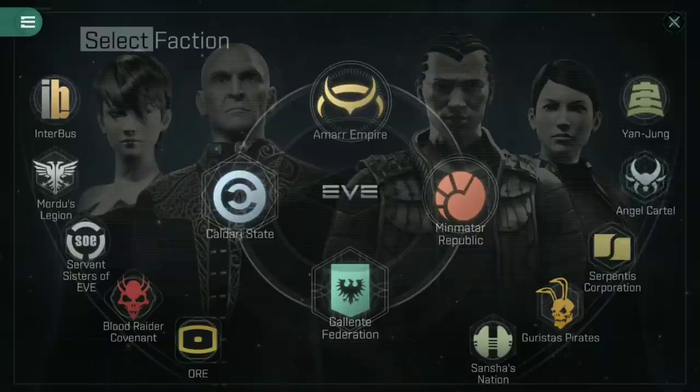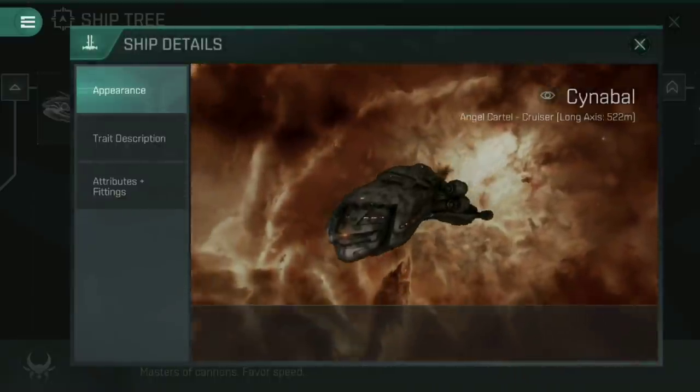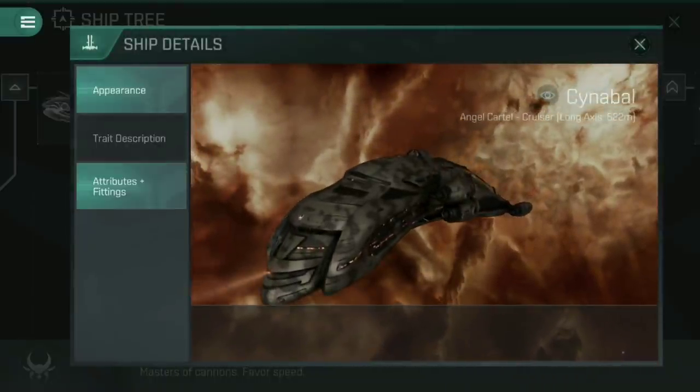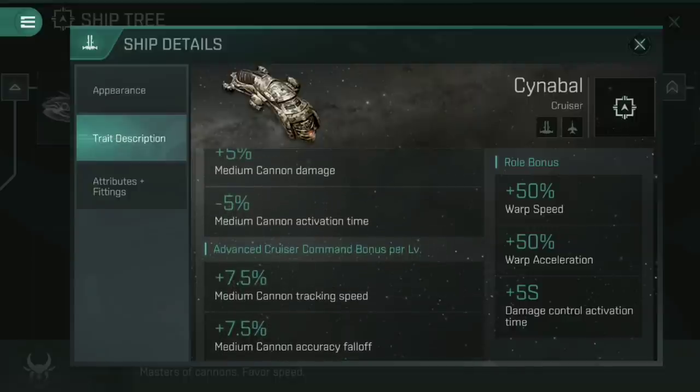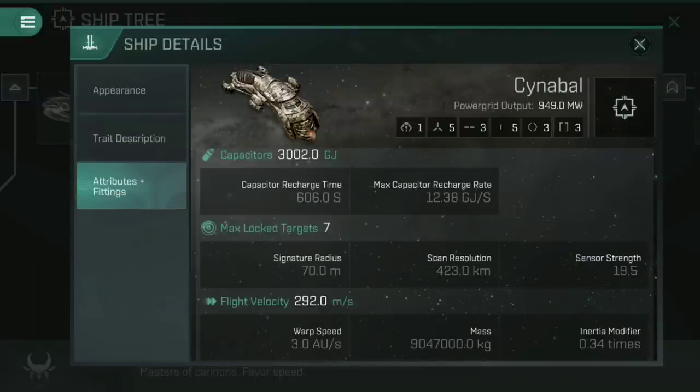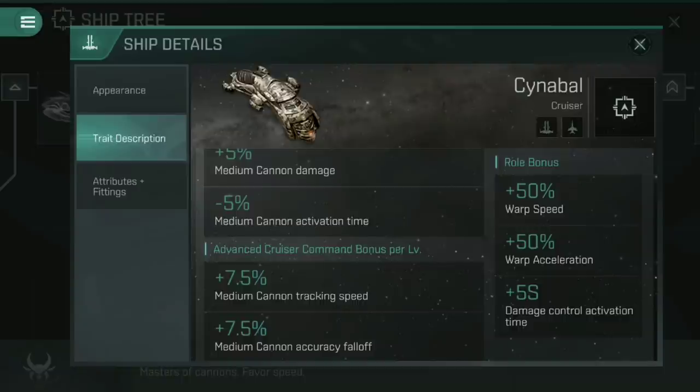It is worth mentioning back in the Angel Cartel tree: if you do like your medium ships, the Cynnabal is an absolute nightmare. This is a fast-moving ship — a flight velocity of 292 and a warp speed of 3, and it gets bonuses to those, making it an incredibly speedy cruiser. Extra warp speed and warp acceleration means it can reposition quickly, with five high slot fittings and five cannons each doing extra damage thanks to advanced medium cannon operation. This thing packs one heck of a wallop and is ultimately one of the endgame ships you should consider if medium cannons are your thing. I'd either look at the Cynnabal or the Hurricane.